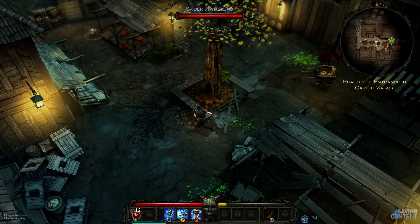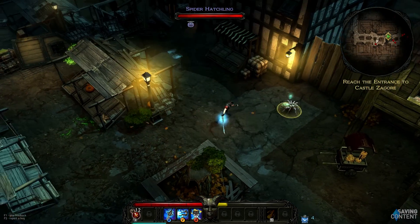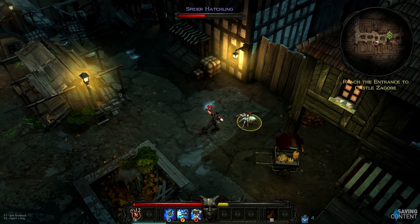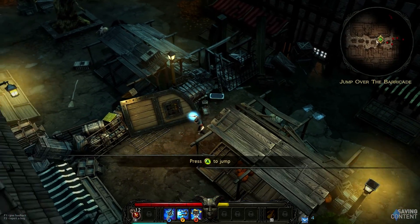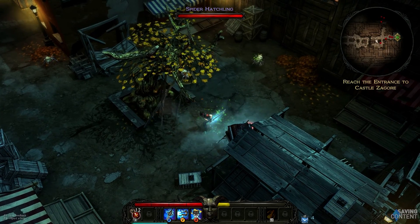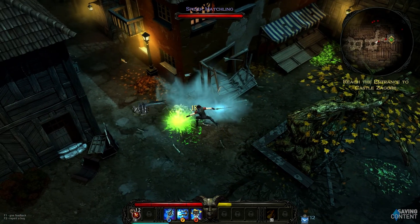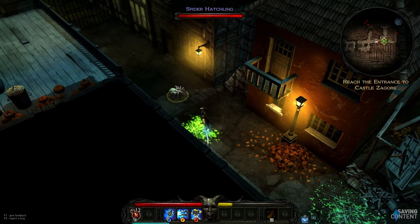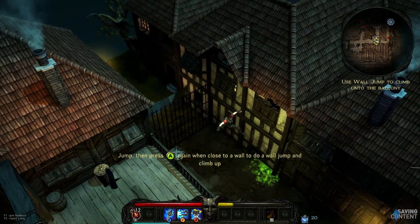Victor Vran is a choose-your-own-adventure in action RPG form, from the gear to the dungeons you delve into. No longer do you aimlessly wander into a dungeon — you are given a preview of what awaits you before you accept. It does create a lack of cohesion as a result, but it makes it so you don't overwhelm yourself. The prologue will point you in all the right directions to learn the basics.